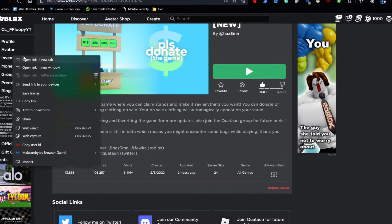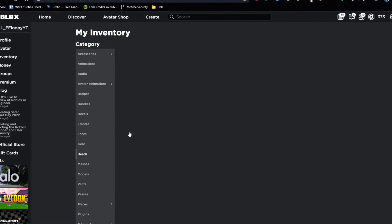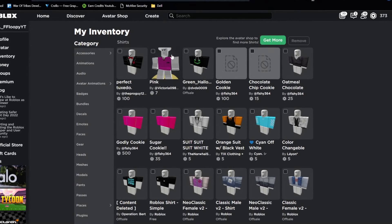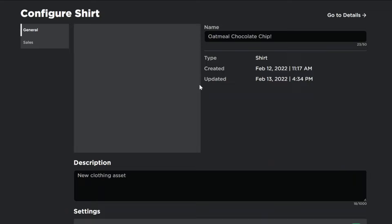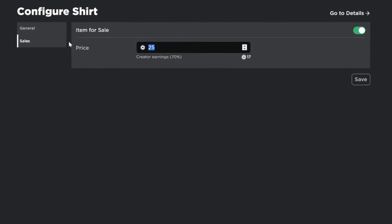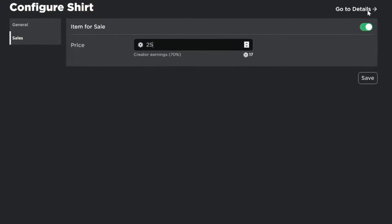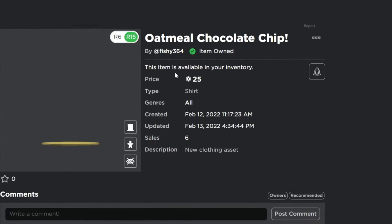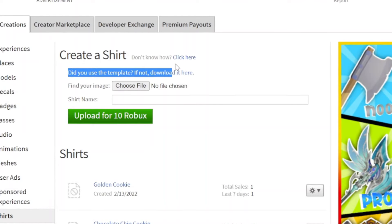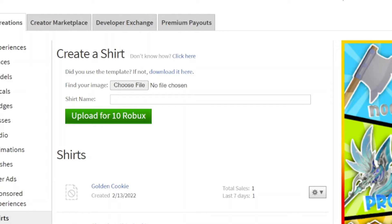Go to your inventory and find a shirt. In this case I like this one, so I go here and go to Configure. You want to set the price — in this case this oatmeal chocolate chip cookie shirt — to whatever you want, maybe 25 Robux.